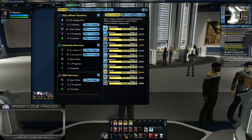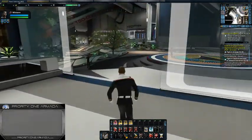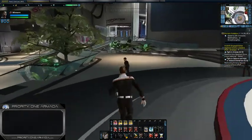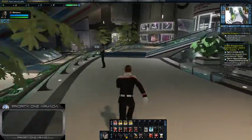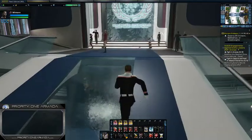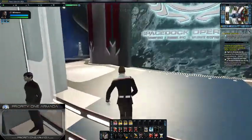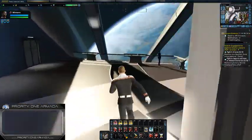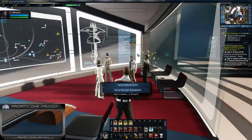Once you have got that rank 4, what you need to do is come back to Earth Space Dock and go to Admiral Quinn's office. I'll show you exactly who you have to talk to. We'll make our way to Admiral Quinn's office and we're looking for an ambassador that's just in on the right hand side.